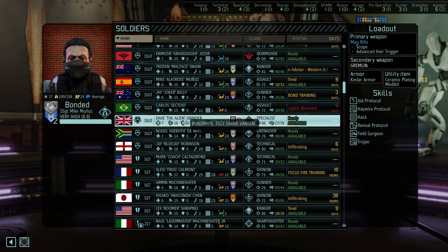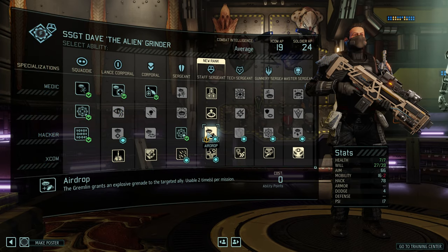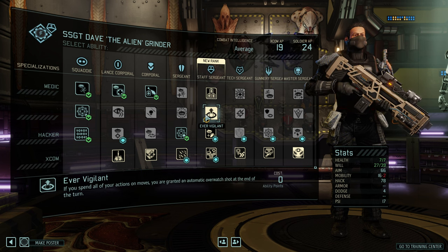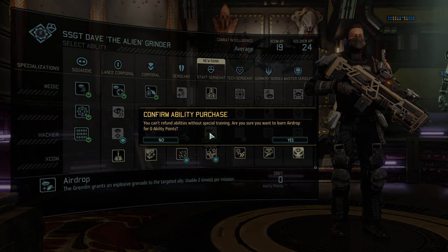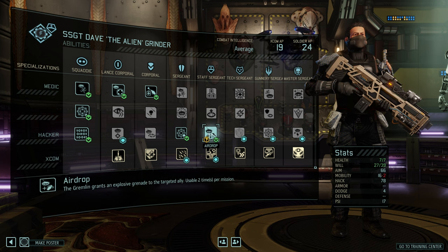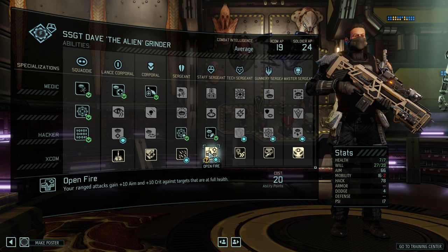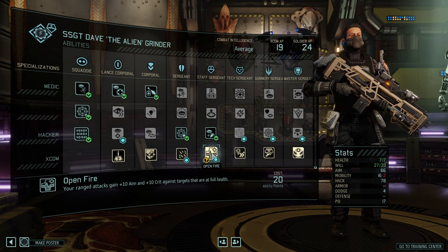Thank you, Geist. So Dave the Alien Grinder — for whatever reason I can't fully remember why I didn't pick the one we had chosen, AirDrop. After a long mission I was thinking field medic. But I do have a total support build for one of our specialists, and you're going to be focused on the Gremlin. So let's get that Gremlin perk going. I think the screen wouldn't let me click on it before. And also then, hail of bullets — looking at these two, I prefer hail of bullets, and eventually with enough AP I think we'll be able to pick up both.